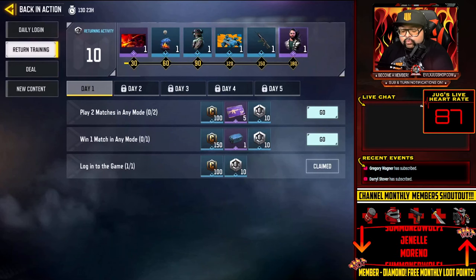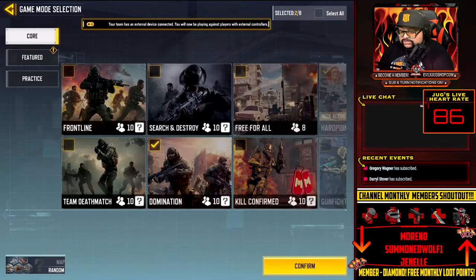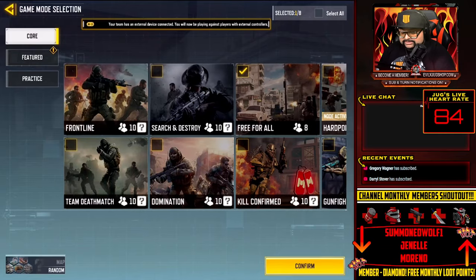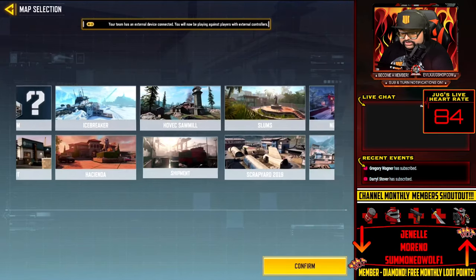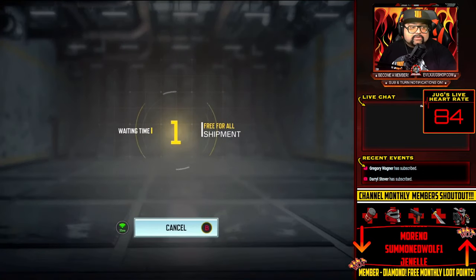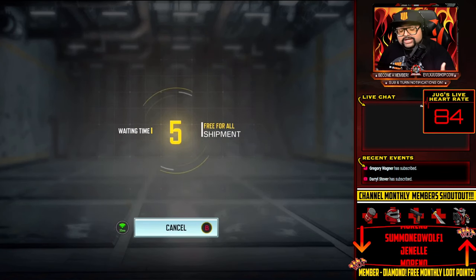That epic crate is the one you want. So we need to win one match in any mode, and we're going to do that quickly. We're going to go into free-for-all — I'm doing this live so you guys can actually see it. The best thing to do is go into Shipment free-for-all because it is so quick, and we're going to do that right now.